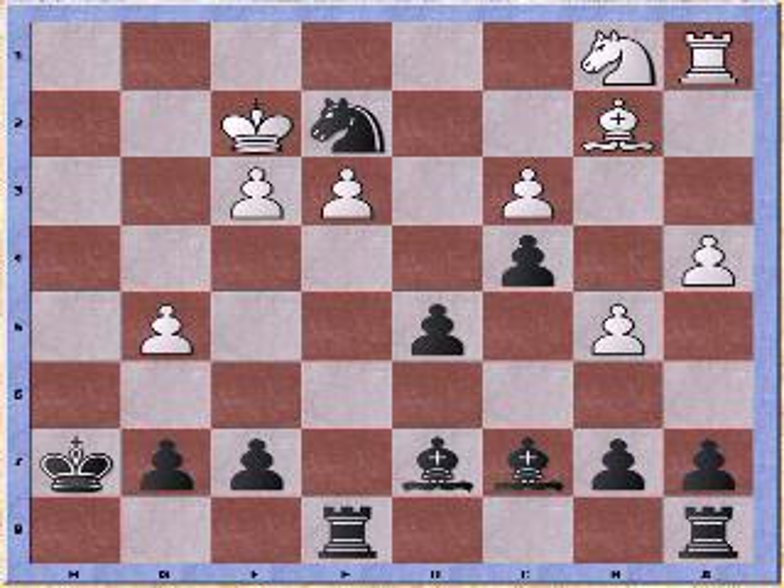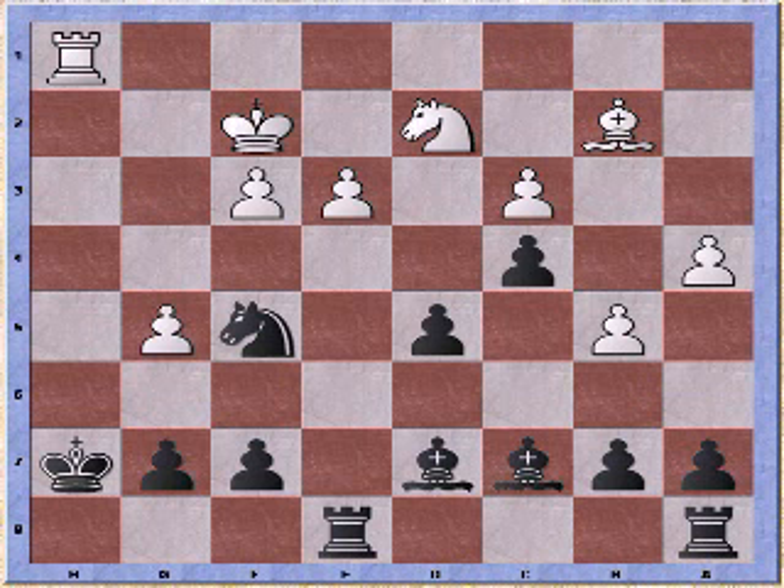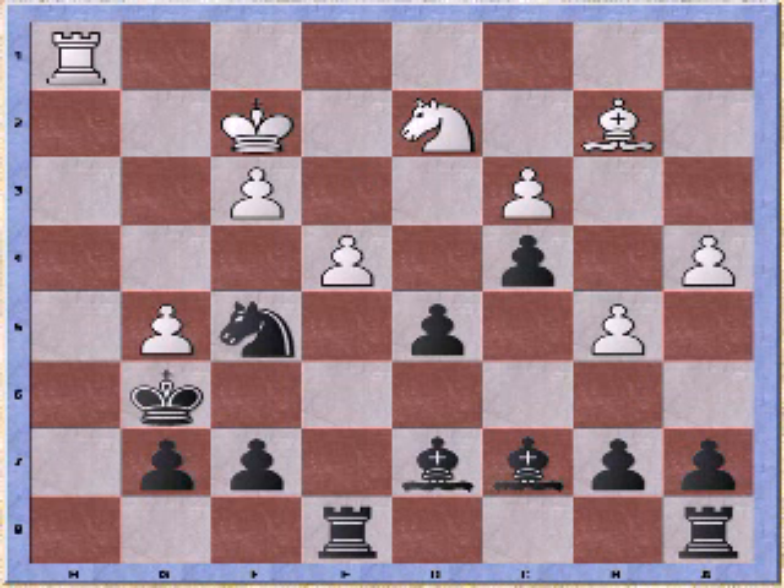I re-maneuver my own bishop to c7 and provide a new escape square for my knight. King goes to f2 attacking the knight and my bishop can retreat to g3. White develops his knight, and my knight retreats further to f5.